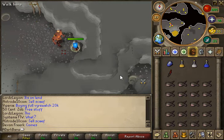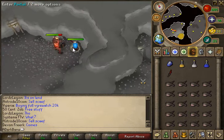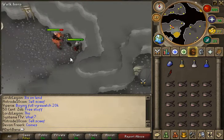Pot up. This is a multi-combat area, so they'll sometimes jump you and it happens quite a lot. You can get up to almost four fire giants on you at the same time.